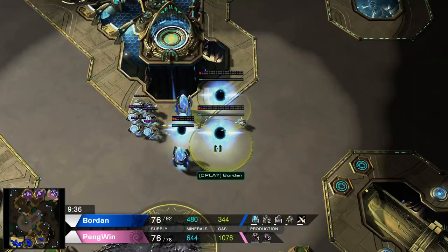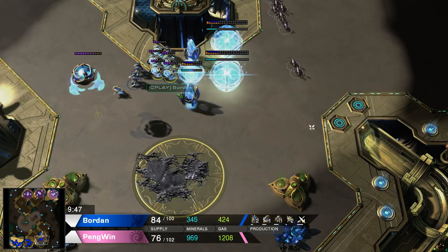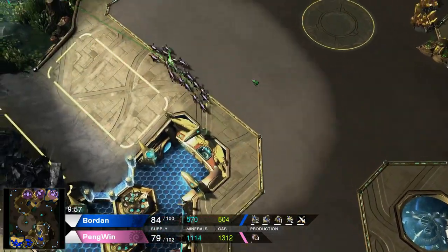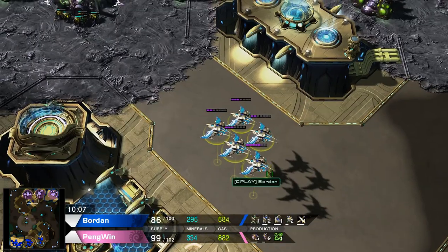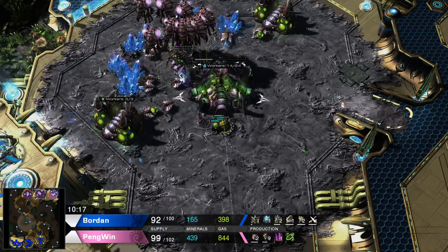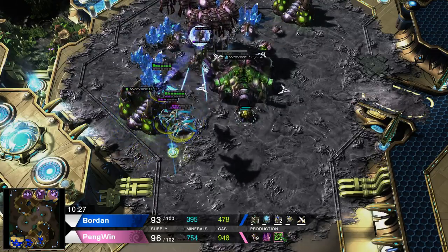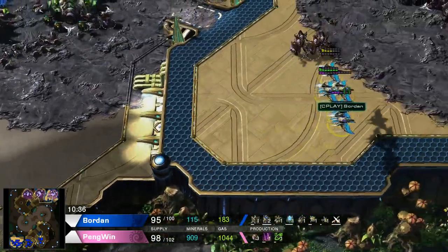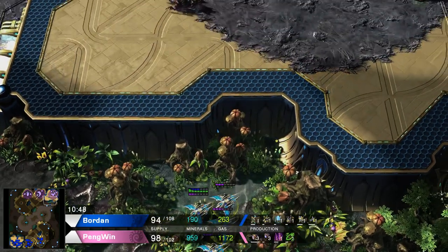Those zerglings could help deny the third, at least as long as there aren't too many photon cannons available. Borden does have five sentries with almost half energy. The hydras are getting the plus one missile attack upgrade — specifically the flyer attack upgrade and grooved spines. The first phoenix goes down, only four more to go, but these are gonna stay at the edge and remain safe for now.